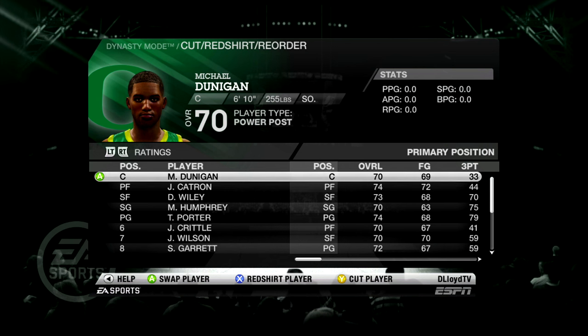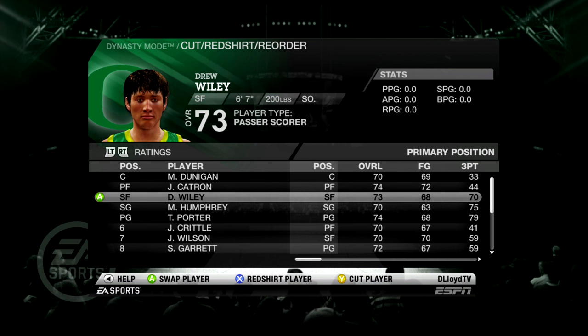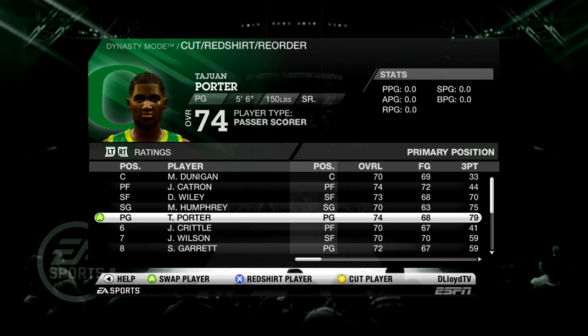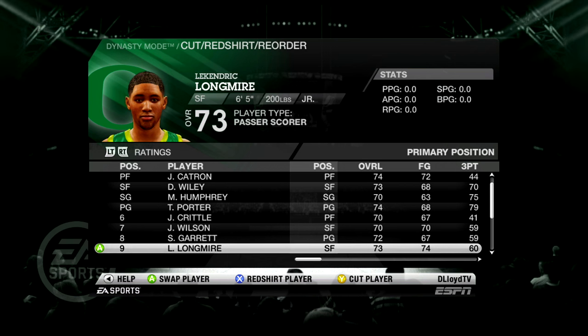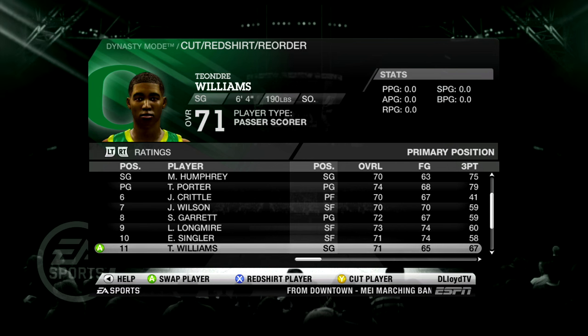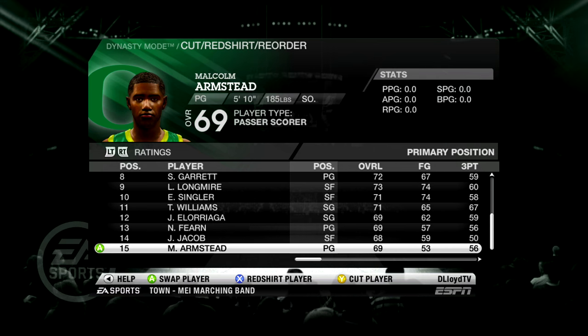We haven't even done anything and we got an invitation to a tournament — we're going to accept that. Now taking a look at our roster, this is the 2009-2010 Oregon Ducks. I just named our roster; every other team has randomly generated rosters. I couldn't get the file to work that had all the rosters. The only changes I made: I put Wiley at small forward — he was originally on the bench — and I moved Humphrey up as starting shooting guard because he had a better three-ball. Garrett Sim was up there before. Not the best roster, but it's definitely decent.